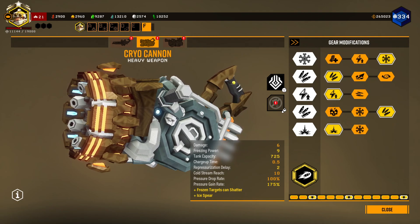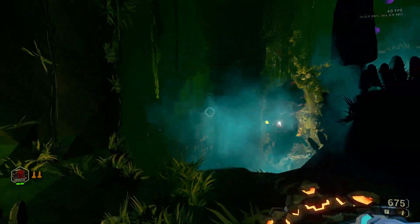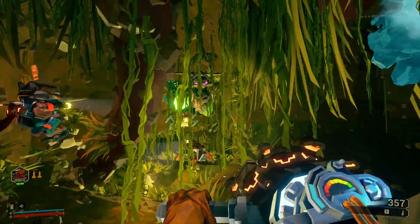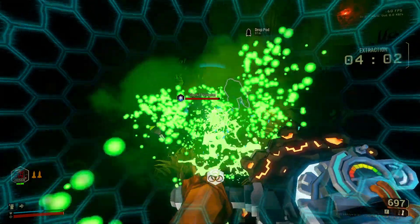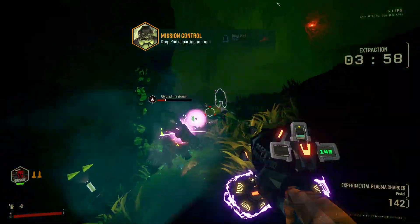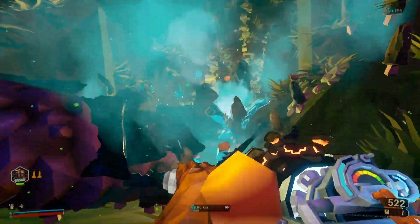Now moving away from the Flamethrower-esque overclocks, we have Ice Spear. This increases your repressurization delay — meaning the delay after reaching minimum pressure before you can start firing again — but it gives you the ability to hit the reload key to fire a projectile. This eats up 50 ammo and fully depletes your pressure, meaning you'll be vulnerable for a few seconds after using it, but the damage is immense. It's enough to one-shot a lot of tanky specials and takes a hefty chunk off of everything else, with a guaranteed stun and a very small AoE to boot. It gives Driller a good answer for tougher targets, but you'll want to be prepared to defend yourself while it's repressurizing.